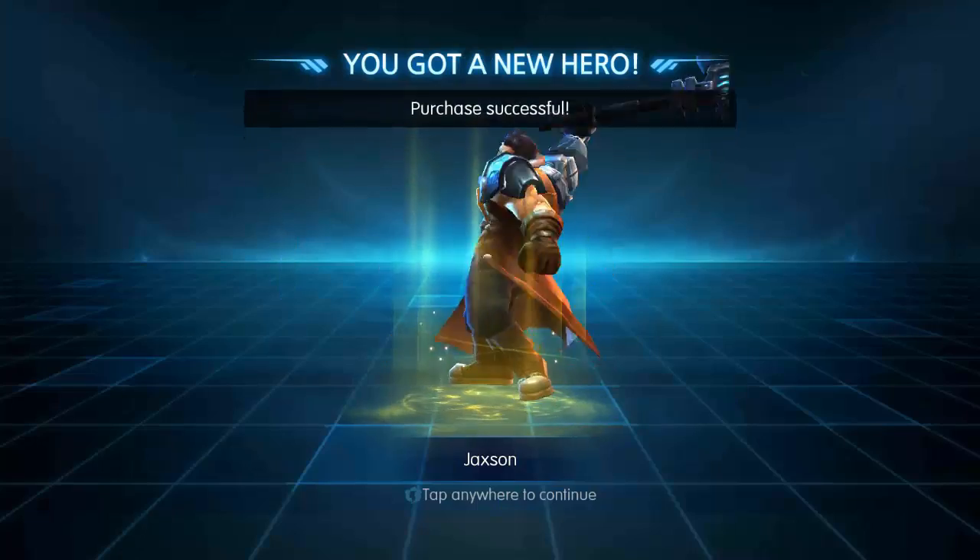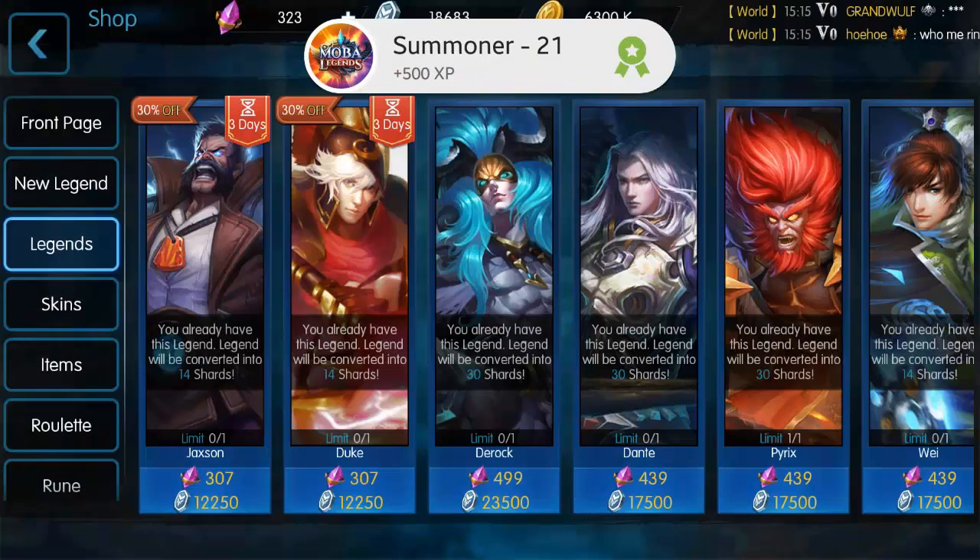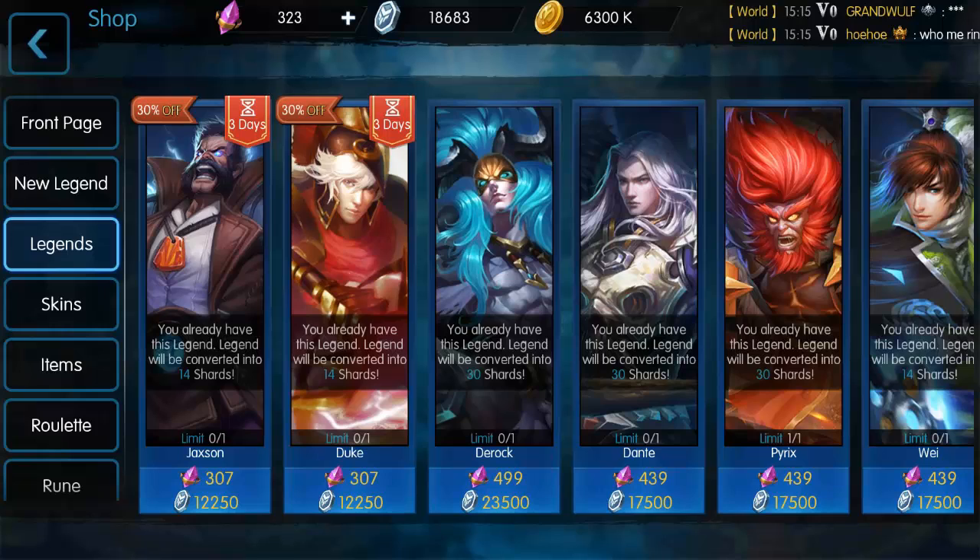We're going to pick Jackson up for about 307 crystals — brand new legend, nothing about it. I'm waiting for the other one to hit the shop because I'm not going to spend thousands of crystals hoping to get it. You can spend hundreds of dollars and not even have a chance of getting it. With Jackson you get him for 30% off, so 307 crystals and we automatically get him.